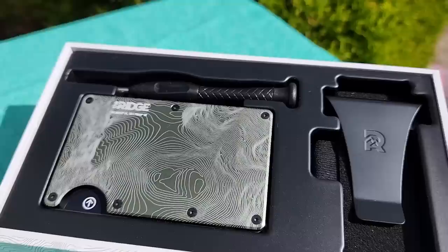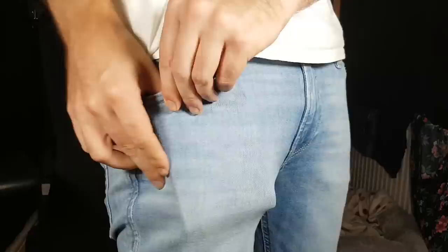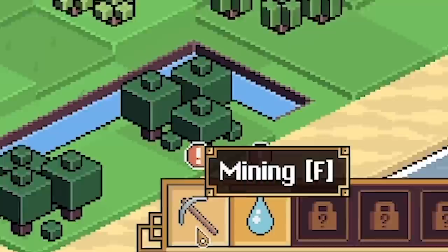But first this video is sponsored by Ridge Wallet. Gifting for dads can be hard, but with Father's Day coming up Ridge are having one of their biggest sales of the year. Ridge Wallets hold up to 12 cards plus there's a coin tray for cash, but they're way thinner than your old bulky wallet. There's over 30 different colors and designs, made from durable materials with a lifetime warranty. Head to ridge.com/engineer for up to 40% off through June 15th. Thanks to Ridge for supporting the channel.